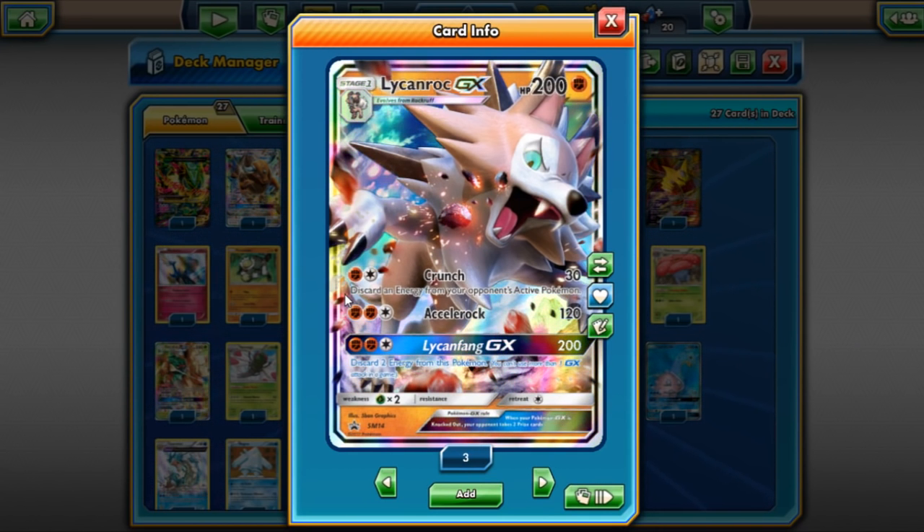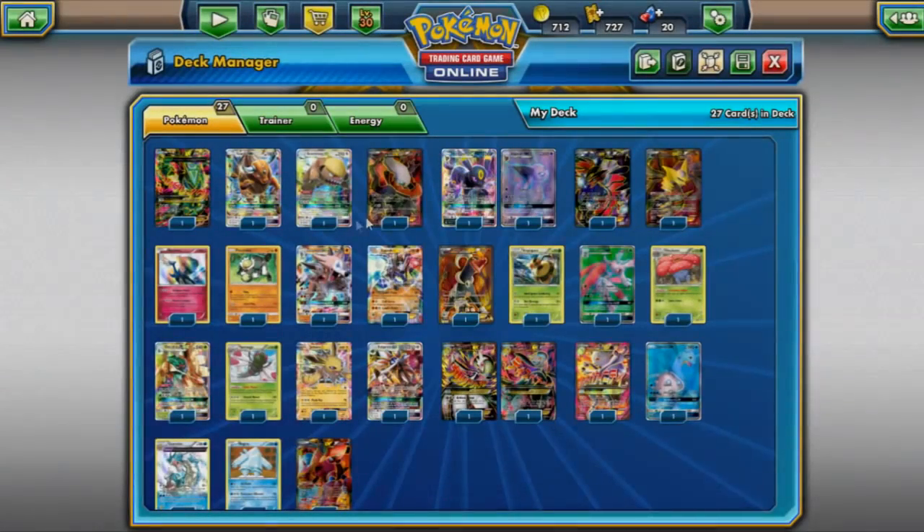What has been winning tournaments is Lycanroc GX. It won in the Juniors division at a recent regional — it beat out a Mega Rayquaza deck, which is kind of surprising. People are liking Lycanroc quite a bit. Lycanroc Eeveelutions and Lycanroc Garbodor Carbink seem to be the best ways to play Lycanroc right now.